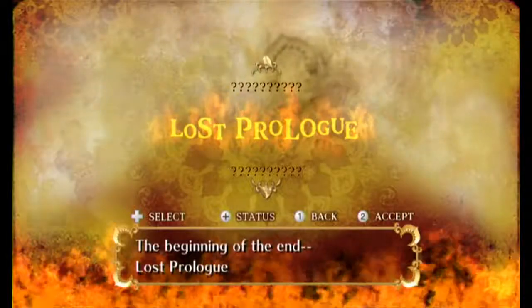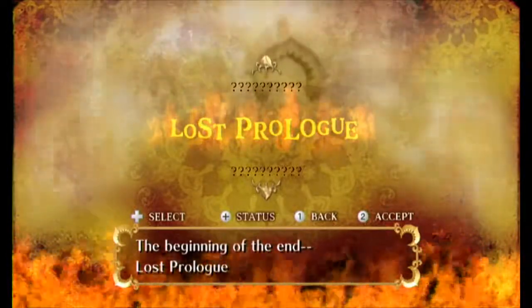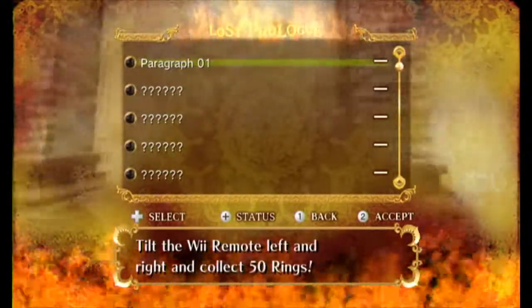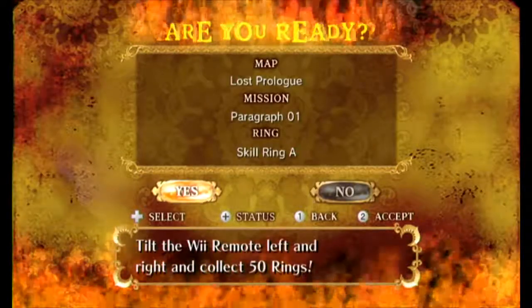The last prologue — the beginning of the end. Anyway, let's start with paragraph one: tilt the remote left and right and collect 50 rings. And yes, I'm gonna talk over the cutscenes.